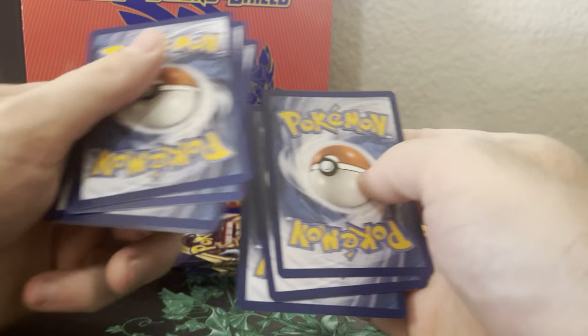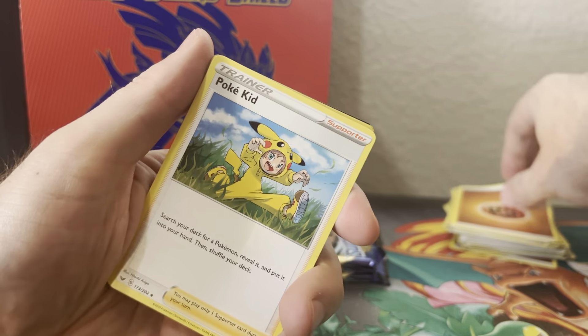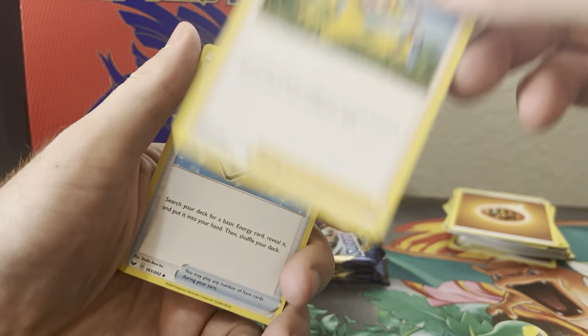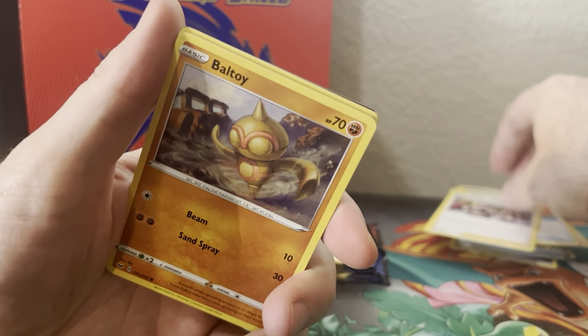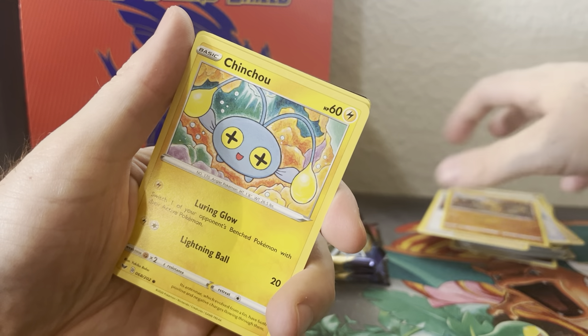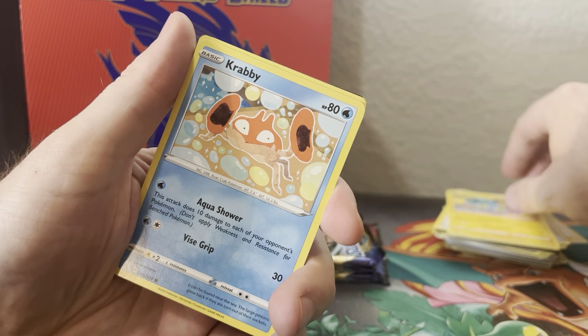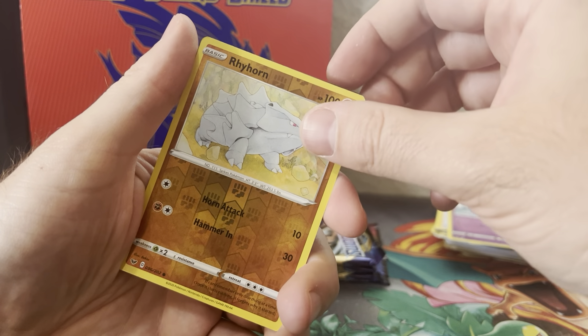Or, you know, the galaxy pattern with the original ones — one, two, three, four. The base set too — it's kind of like a bubble pattern. A spooky kid. That's kind of frightening. Do you agree with me? Let me know.